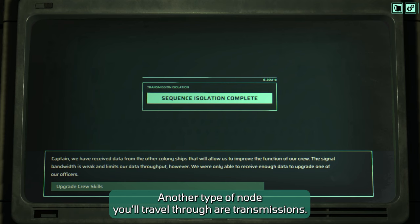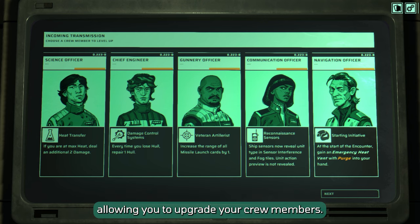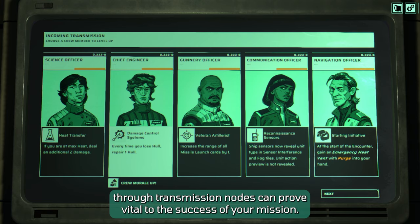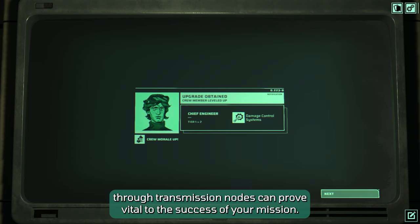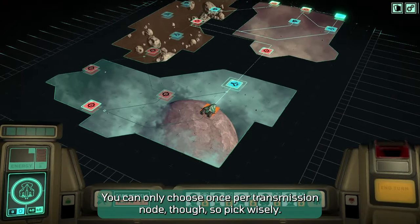Another type of node you'll travel through are transmissions. Useful data is transmitted across space from other human ships, allowing you to upgrade your crew members. Each crew member fills an important role, and the bonuses available to them through transmission nodes can prove vital to the success of your mission. You can only choose once per transmission node though, so pick wisely.